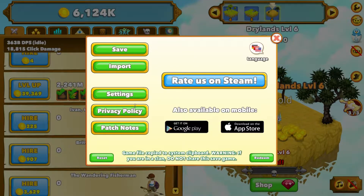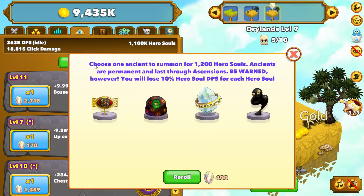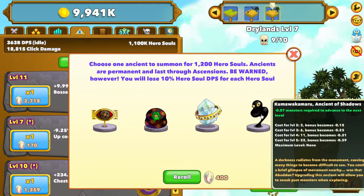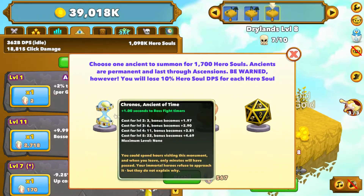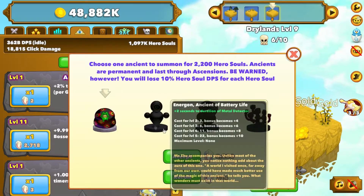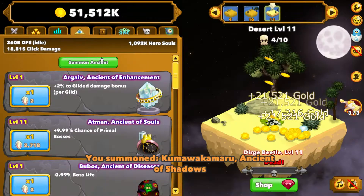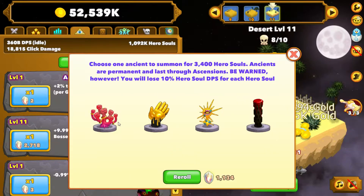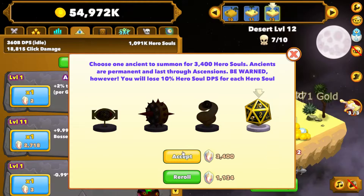Before we get to anything, let's actually not save yet. Actually, I lied — let's buy the rest of our Ancients that we want. Obviously Afgar. Actually I don't know if I want to buy all of them yet. Kind of want to optimize what we got. But I do kind of want all of them as well — they don't really cost much at this point. We'll take him.